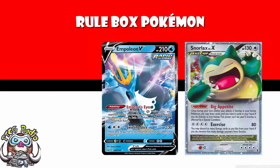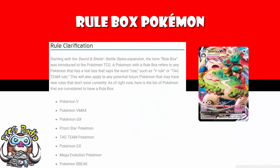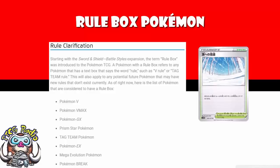So what can we take away from this? We now have an actual proper list of what counts and what doesn't. We know that moving forward, anything that has a rule box that says 'so-and-so rule' will count — like the upcoming V-Union. But we also know that if you're a fan of the Unlimited format or other legacy formats, rule box is not a term that's going to have as much relevance. You won't be able to play Path to the Peak to turn off the abilities of some of these more pesky older Pokémon.